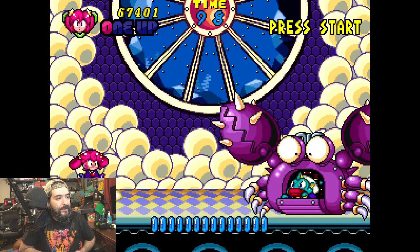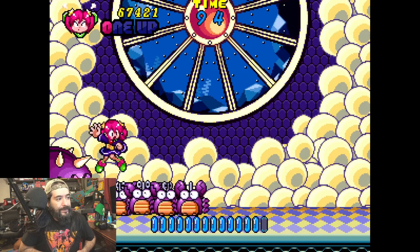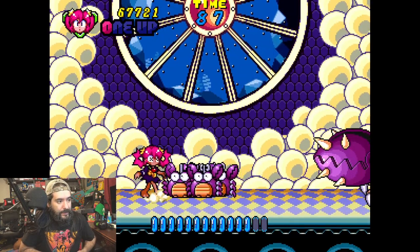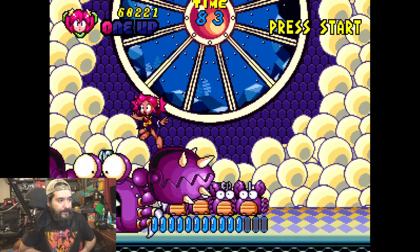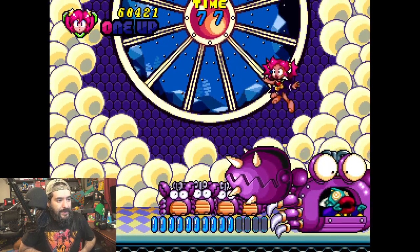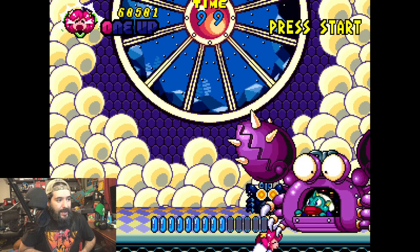Oh, look at this dude! Those are the same crab enemies from Wonder Boy in Monster Land. Easy boss — as I die.